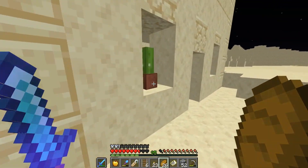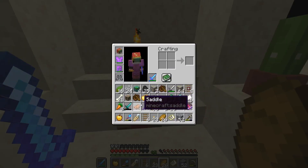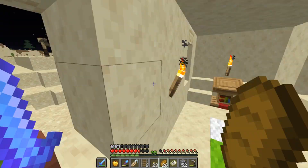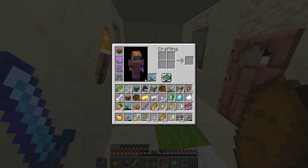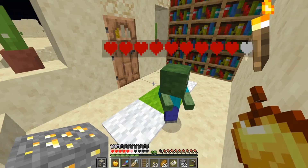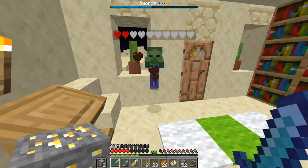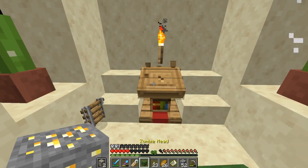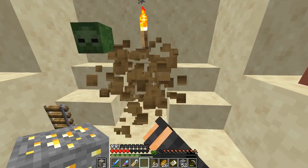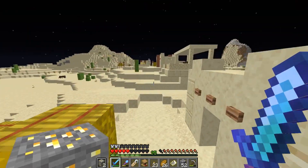I want to see — oh, bookshelf! What is this? I want to take that home with me. There's a husk here. Go away. Where did you come from, buddy? I'm trying to read a book here, I'm trying to get smarter. I'm taking this home with me. I don't even know what it does or how to use it.